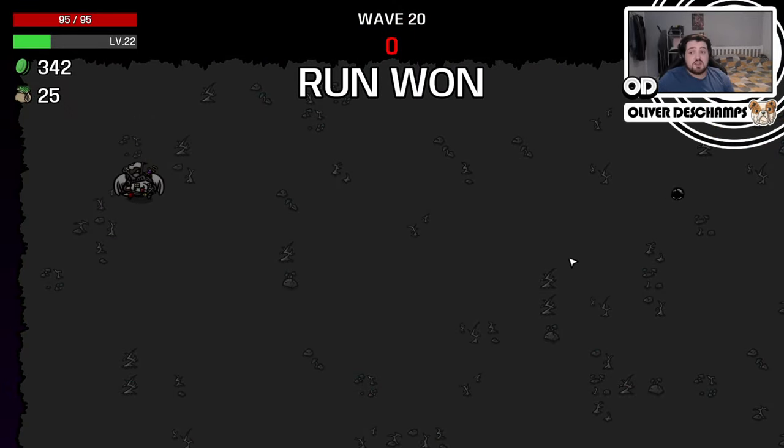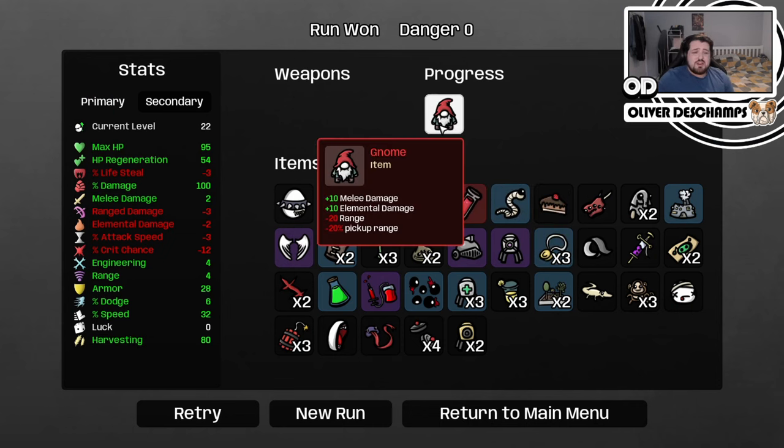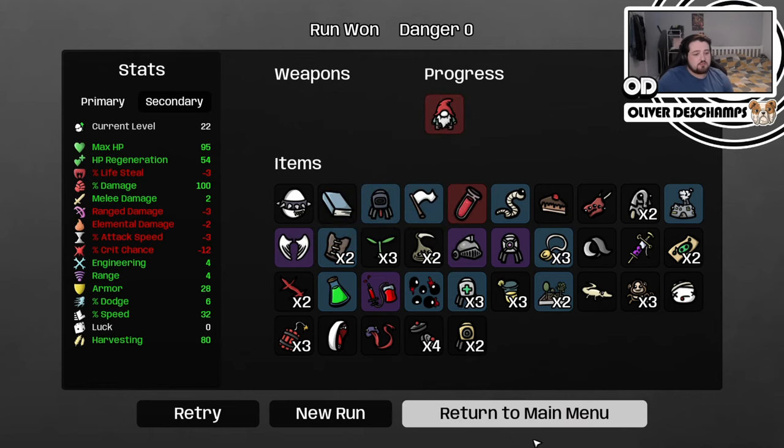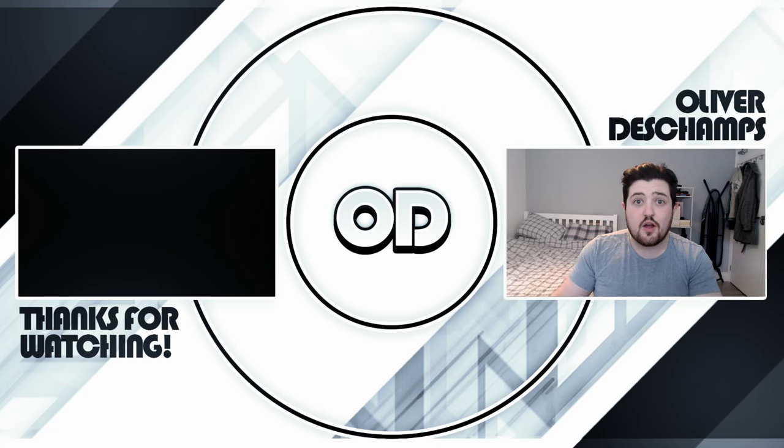Okay, so you just have to last — that's very good to know. And we've unlocked the Gnome, which is melee damage, elemental damage, range, and pick up. Not too bad. Well, thank you very much for joining me today and I will see you guys in the next one.